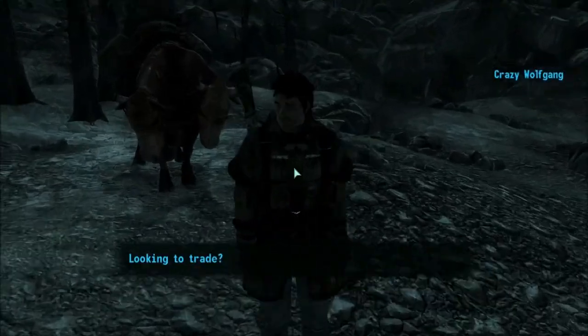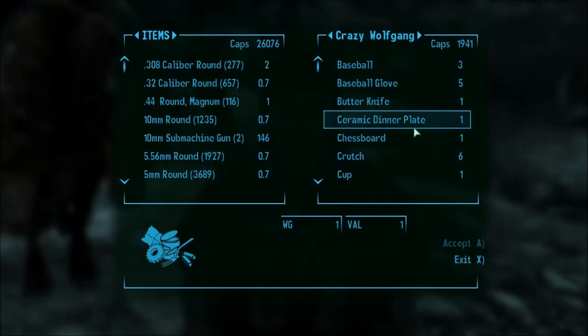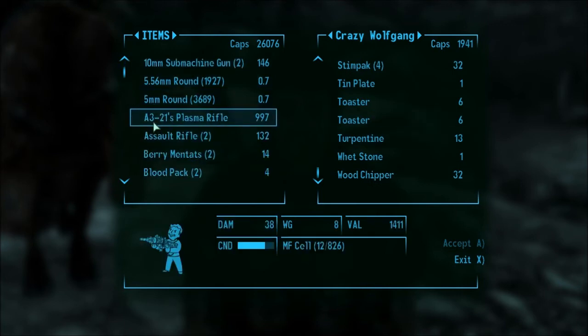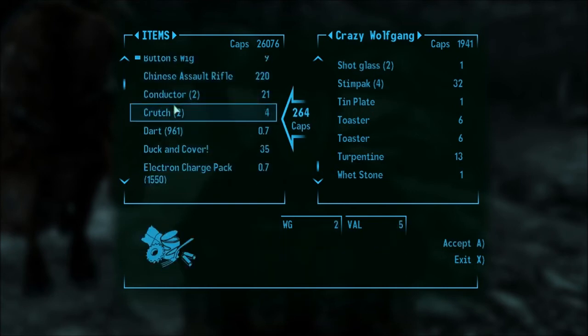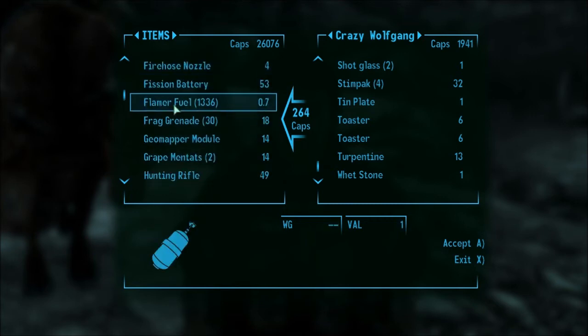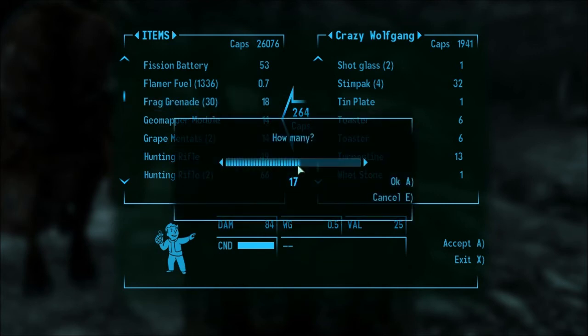Wolfgang! Looking to trade? Crazy Wolfgang's got just what you need — assuming you need the random junk that I've got. Not really, but... 30 frag grenades — you can have 20 of those, anyway.